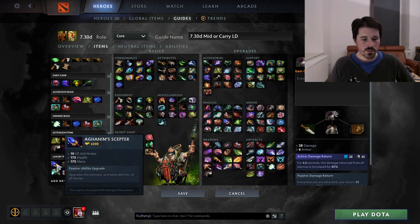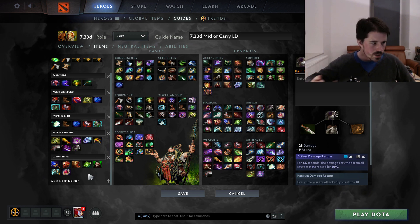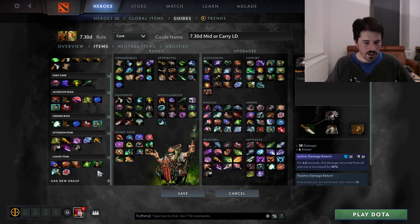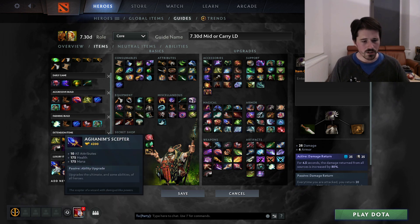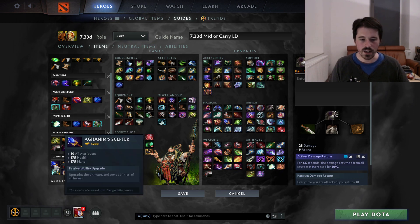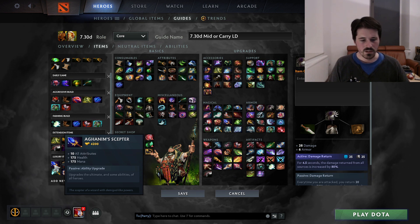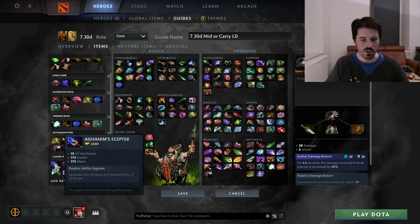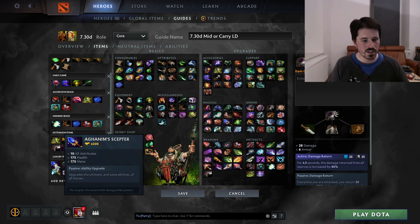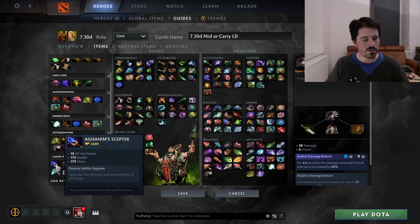The last category is Luxury Items — basically stuff you go for after your bear is six-slotted, with Phase Boots plus five big items. Obviously Aghanim's Scepter allows your bear to be independent of you, able to attack anywhere on the map, and also means that if your hero dies, your bear doesn't die. This is not an item you're going to go for in the early game — pretty much ever — and not if you're not six-slotted yet. There are some very rare exceptions if you're going for a rat/split-push build, but this is almost always just a luxury late-game kind of item.